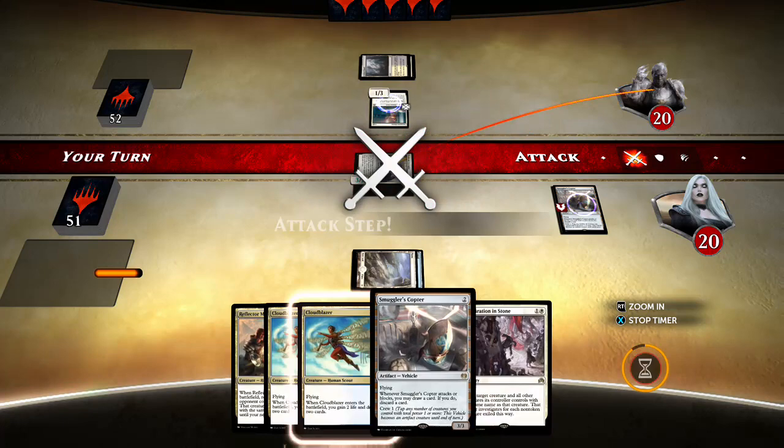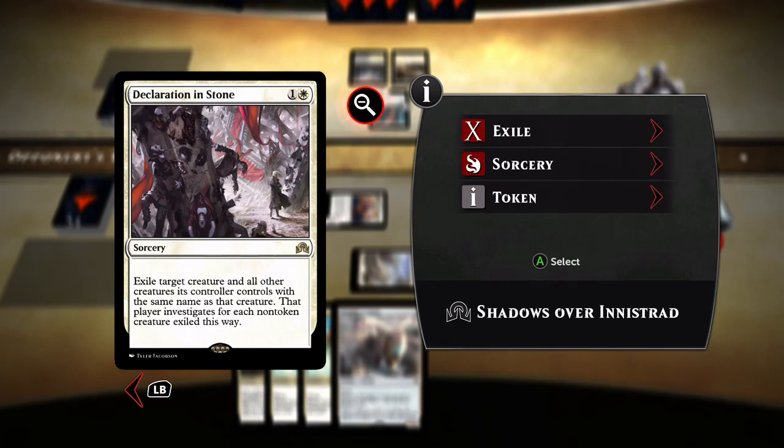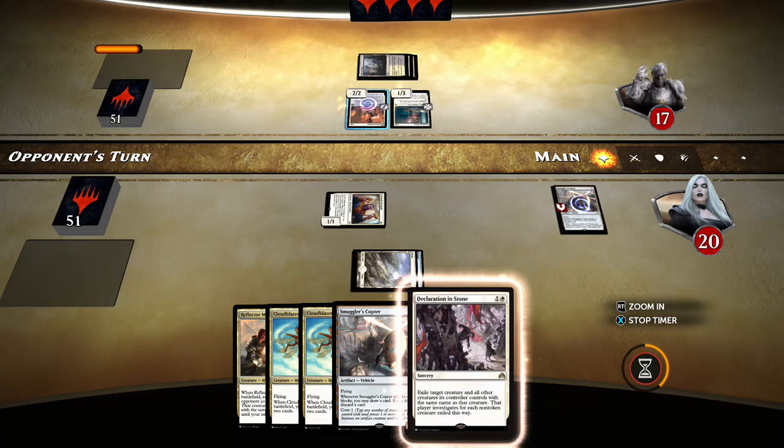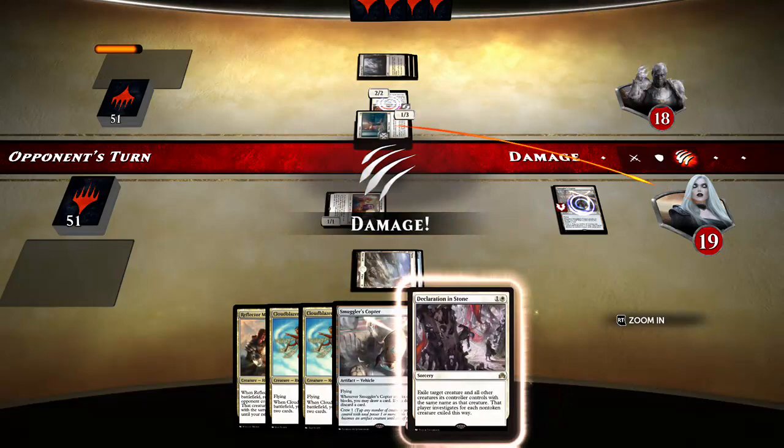Here we go with the beats. Our opponent's probably on that black-white token strategy, which means they'll probably be able to gain life. Declaration in Stone — a reason I'm running it — is those token strategies. It can come in very handy against a howling pack of Servos. Our opponent's going to the Pious Evangel, so already we're seeing they plan to keep us in check with life gain. We need that land. This would be a great Reflector Mage window, and we got there.